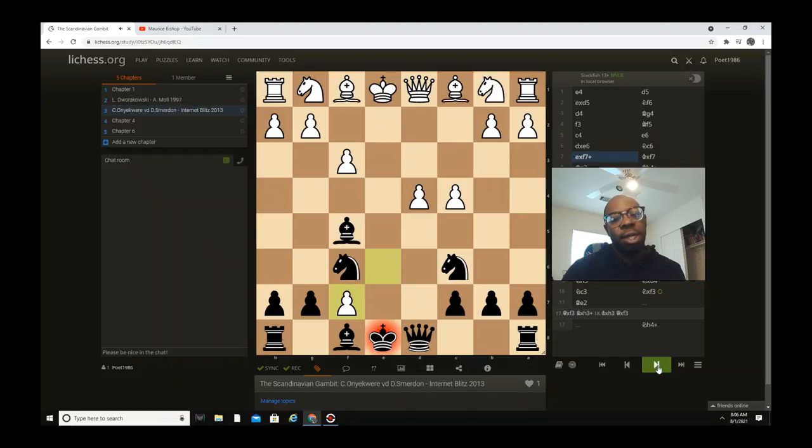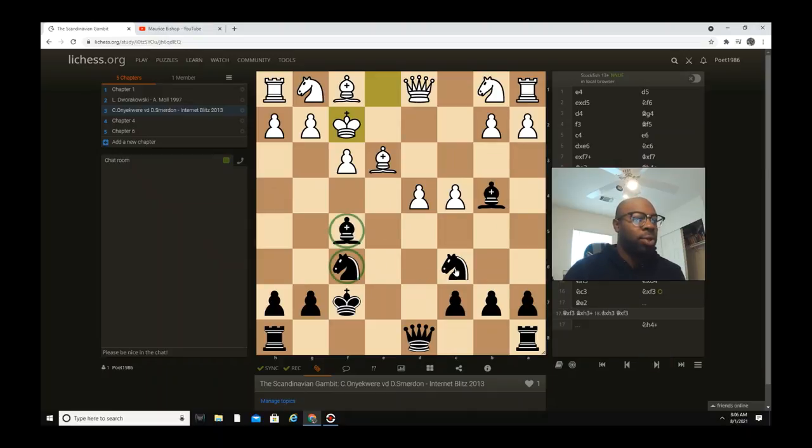In this case, e captures f7 — that's pretty much what happens. King captures f7, and then white defends with bishop e3. Bishop b4 check is played, and then white goes king f2. Notice: black has one, two, three, four pieces developed whereas the king is not castled — the white king is not castled either. But we have a lot more pieces developed than white does. We're about to get the rook file as well, which is why he goes rook e8.